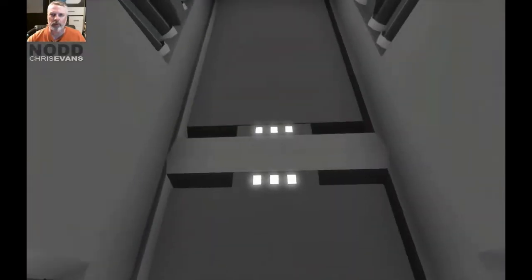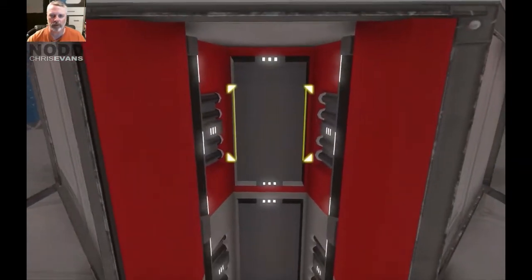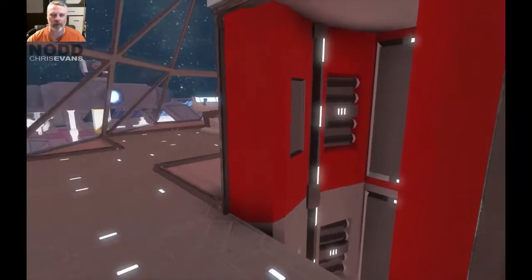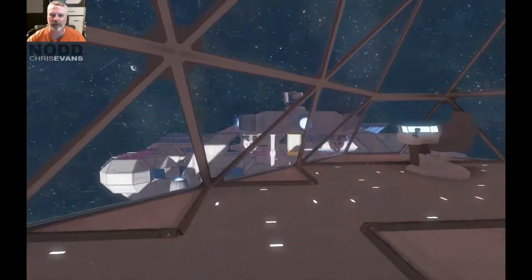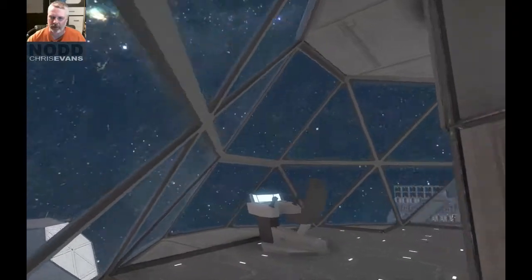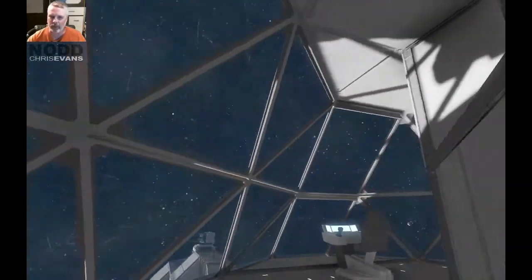That goes up to the bridge. Let me show you the bridge real quick. Zooming up here — as soon as you see red, you stop before you hit the ceiling. I painted the top block red just so I know when to stop hitting the space bar. I put another layer of windows up here so it's a little less claustrophobic — I can see up now.